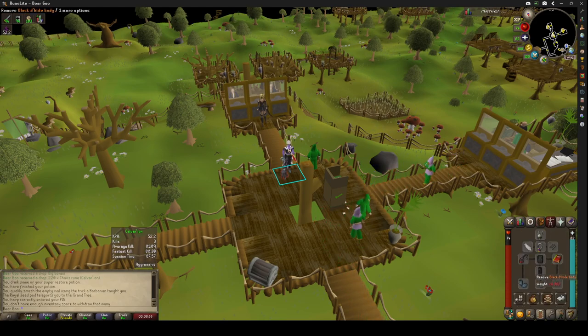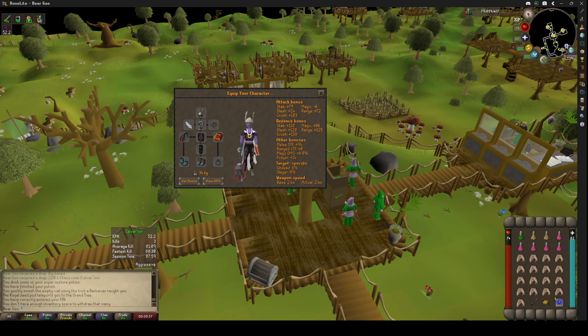If you've watched the Calvarion video, I'm wearing the same exact gear setup: chain maze, glory, room gloves, room boots. Room gloves are better than a combat bracelet and cheaper if you've done Recipe for Disaster and the Mythical Cape, because it gives a crush bonus.